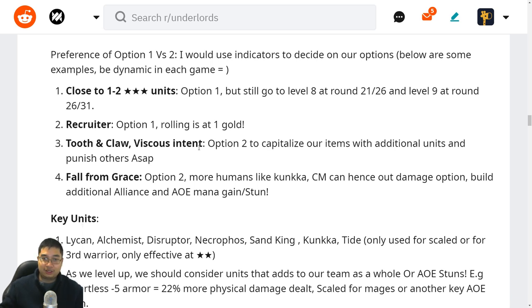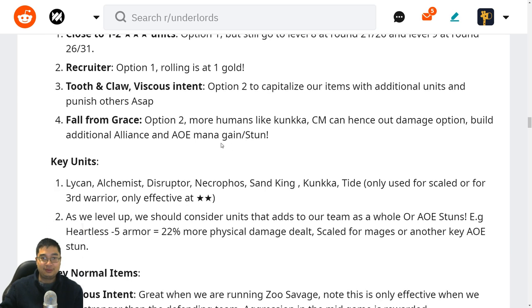Having Tooth and Claw, Vicious Intent, or maybe both — I'd like to go with option two because more units means more bleeding, more summoning, and this capitalizes on the aggressiveness. It gives the best chance of winning before we find the three-stars — more alliances, more units, and more overwhelming power before other builds mature. With Fall from Grace, I tend to have more Humans to amplify physical damage. Crystal Maiden can enhance damage by turning her into a Heartless and provides mana to summon. Omniknight can also be great for an additional Heartless spot.